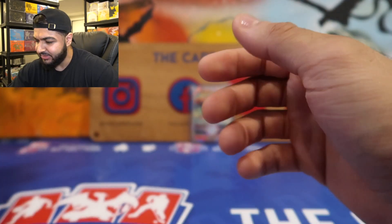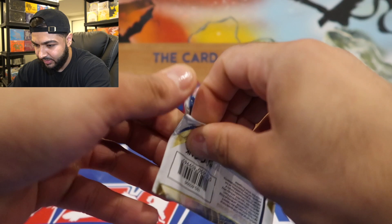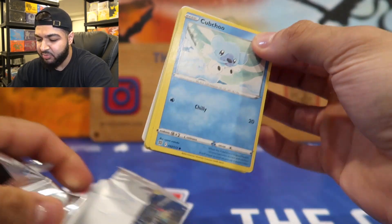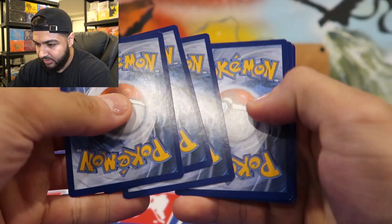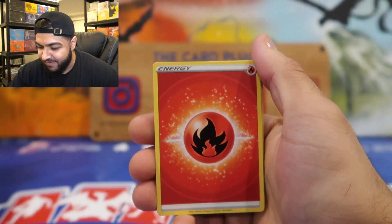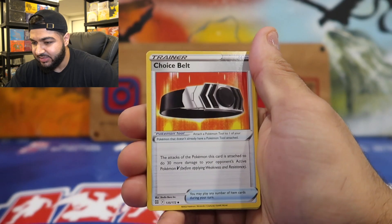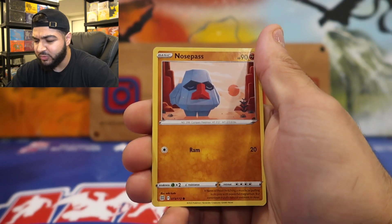Y'all gonna like this video for good luck! This is our second-to-last pack. We still need that Alt-Art Charizard or the Charizard V-Star hyper rare. Here we go — the code four to the front. Fire Energy! That's a sign — fire energy means Charizard, so there might be a Charizard in this pack. Star Ravia, Brave, Choice Belt, Cupcake, Dudunsparce, Nosepass, Snorunt...